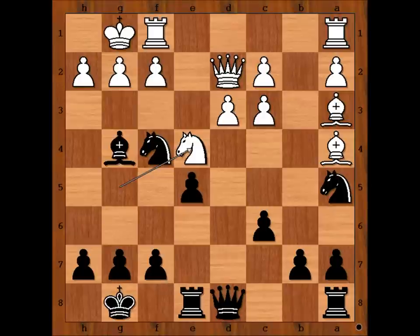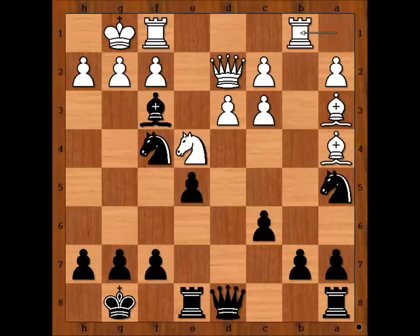Knight to e4. Black to move — how can black improve his position? Please pause the video and find the best move for black. Perhaps f5 looks pretty good, maybe even b5 is not a bad move. In the game we have — is this a mouse slip? No, it isn't, but this is the move played in the game. Threatening bishop takes pawn. White really can't allow the bishop to sit on f3, and we have pawn takes bishop.